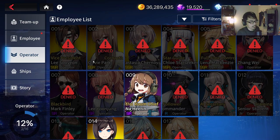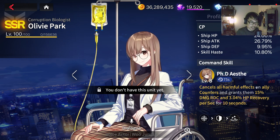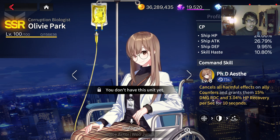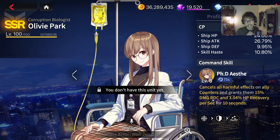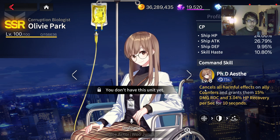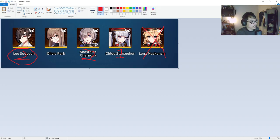Olivia Park is also not used much in PvE. She cancels harmful effects, grants 15% damage reduction, and provides HP recovery per second. But you're better off using characters like Claudia or Evelyn to heal rather than relying on an operator. Kim Hana is still going to be better in most cases — more skill haste means faster healing from supporters too, plus one extra deployment cost. Olivia Park is much more of a PvP operator, and if you play PvP a lot there are certain strategies you can use her for. Based on this list, prioritize Chloe Starseeker, followed by Lee Soo-yeon, followed by Anastasia Chenova, then Olivia Park, and finally Lena McKenzie last.